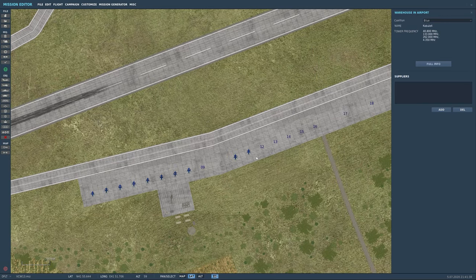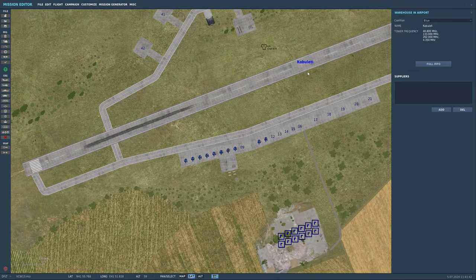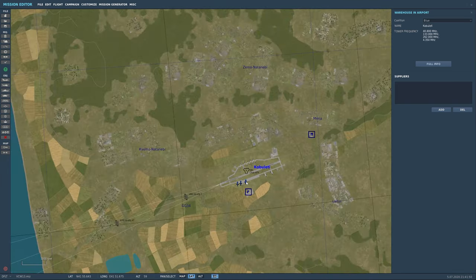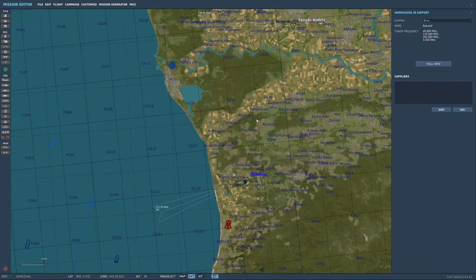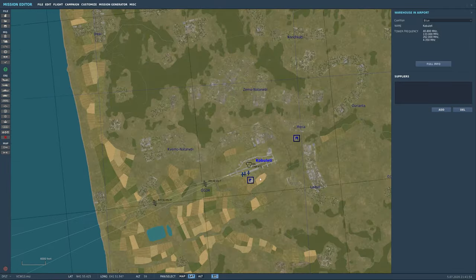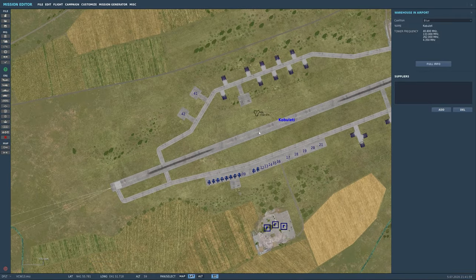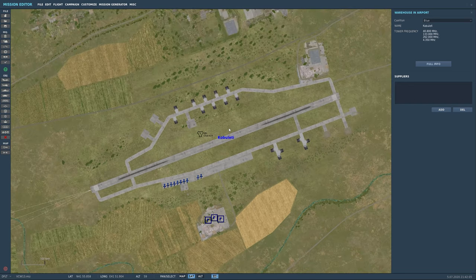That is how you can create your different flights and squadrons easily and repeat them. I want to emphasize — the templates are specific to the map and specific to the location. If I wanted to use this group at Senaki, I couldn't do that. But in the next tutorial I'll show you a cool trick on how to create these very easily. Alright guys, I hope you enjoyed this tutorial — stand by for the next one. Take care!